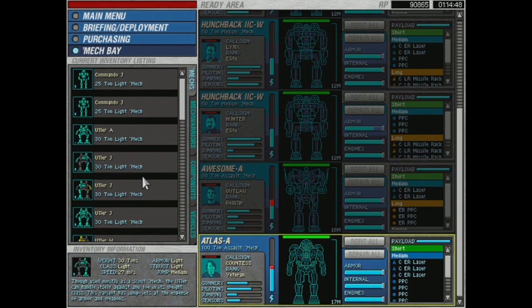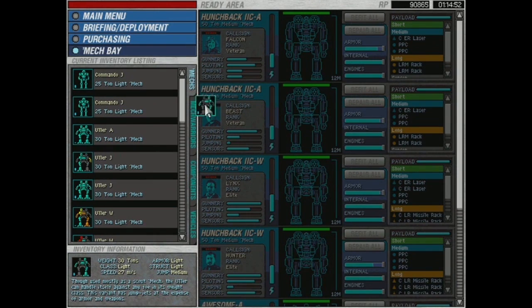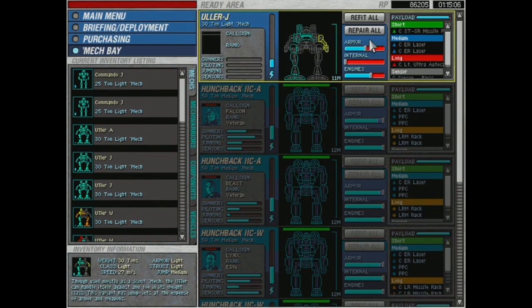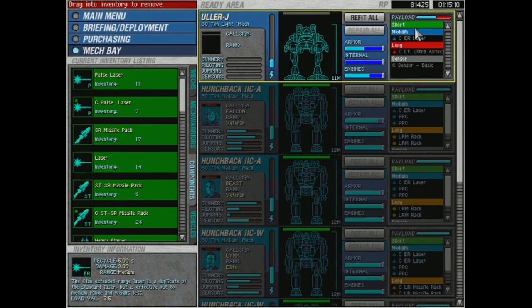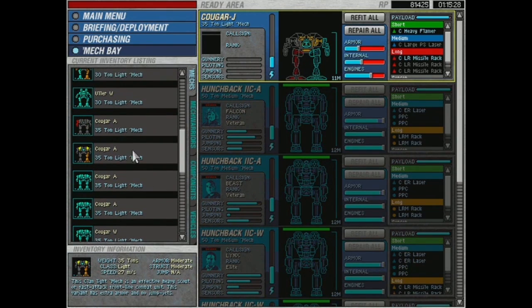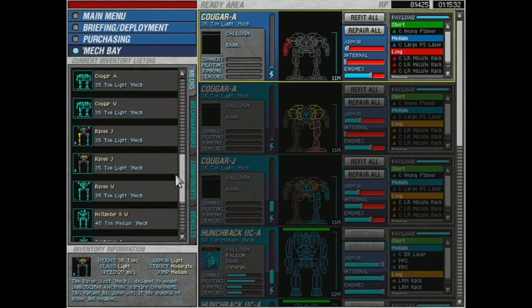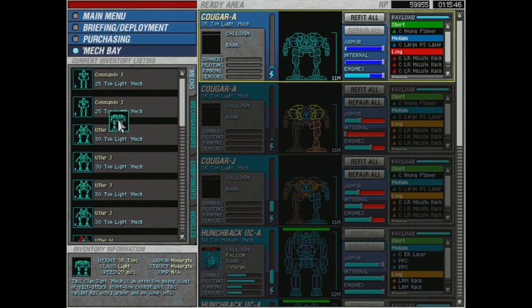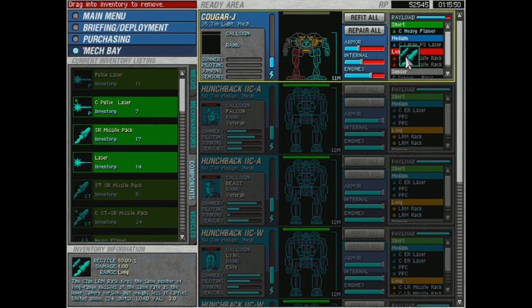Trust me, my guys are battle-hardened beasts — they will crush anything you throw at us. The only reason my guys are damaged right now is the enemy got a few cheap shots with artillery. I'm going to hold onto these jump-capable Uhlers just in case we have another mission needing a fast response team. I like having jump-capable light mechs — it's actually fairly handy. This Uler W gets sold. We have some Cougars here — I like Cougars, they might be my favorite light mech.